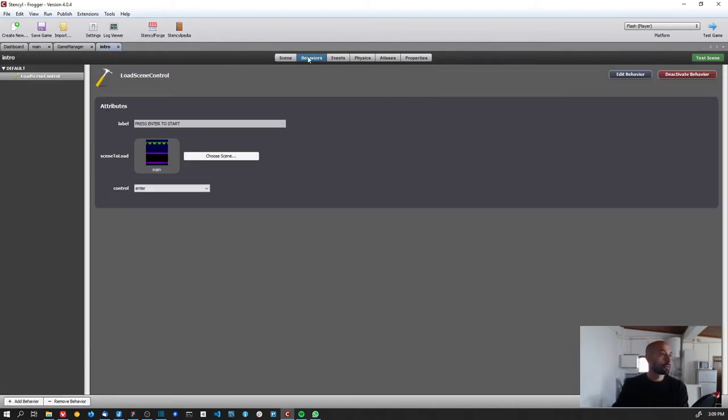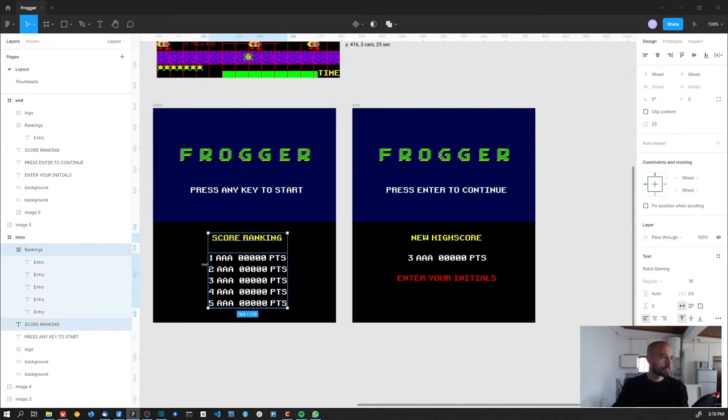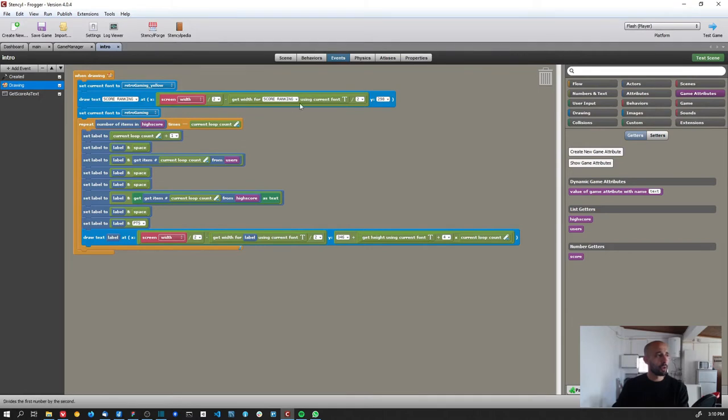That's why I don't have the blinking text code here anymore. For the score ranking display, I start by setting the current font to yellow and draw the 'Score Ranking' title, centering it on screen. I realized I was inputting the screen size by hand — like 448 divided by 2 is 224 — but the better way is to use the variable 'screen width divided by 2' so if we change the screen size it adapts accordingly.